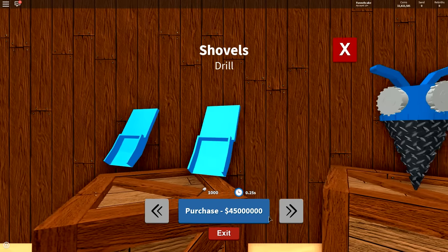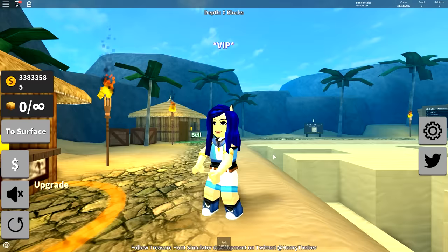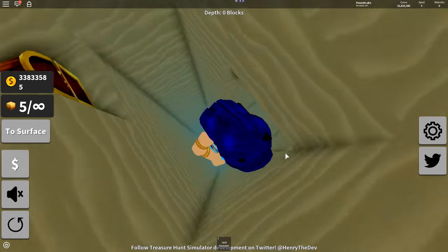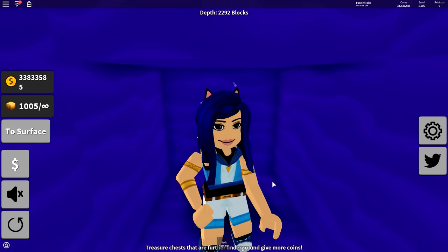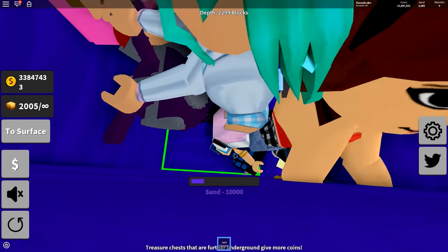I don't want to buy those dual scoops, I want to buy this drill. I'm probably not going to save enough money for nukes guys, so don't worry. Gold, Draco, and Lunar all have nukes - so that's gonna be interesting. I don't have a nuke. I'm broke. How are you so rich?